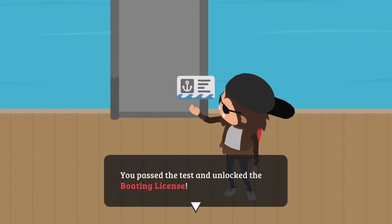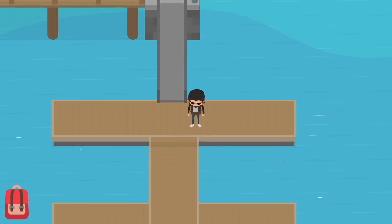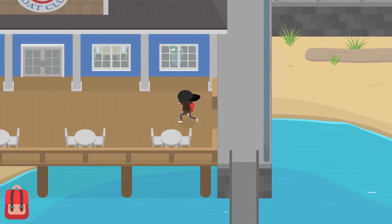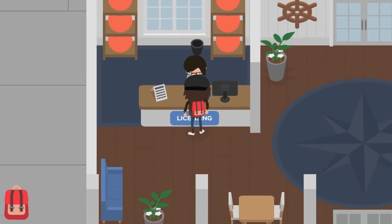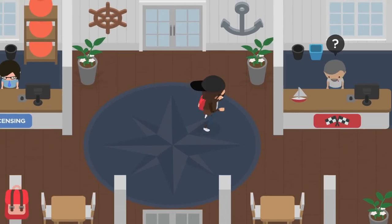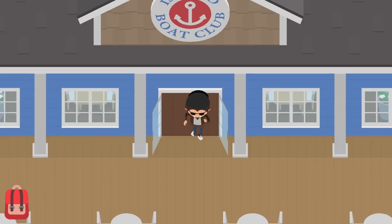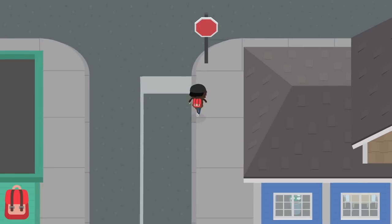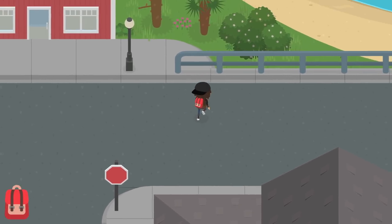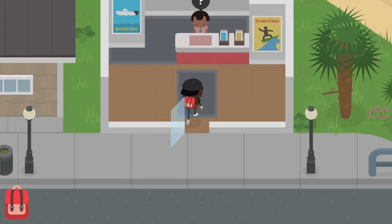We passed the test and unlocked the boating license. The boating license lets you enter more difficult races and earn greater rewards. Now I'm curious if there's going to be more licenses — apparently there's only going to be one. This guy is going to have races but they say 'We're not allowed to operate right now, we're still getting the proper permits.' I'm wondering if that's something we'll have to wait for the next update. Let me check the visitor center first.